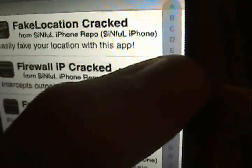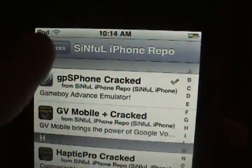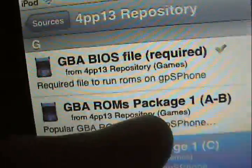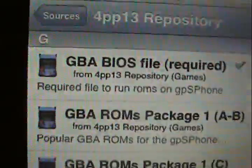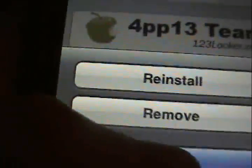Go into GPS Phone, get the whole app for free, modify it, install — blah blah blah, I already installed it. Then you're going to want to go into this one — I'll again put it in the description — and there you go: you have the BIOS file and all the ROM packages available to you. You're going to want to install this, modify, install — I already installed it.